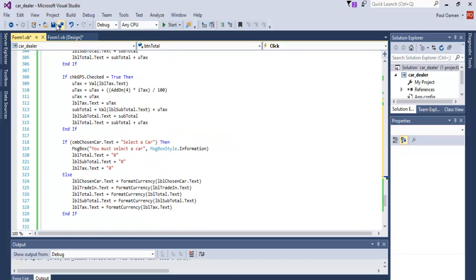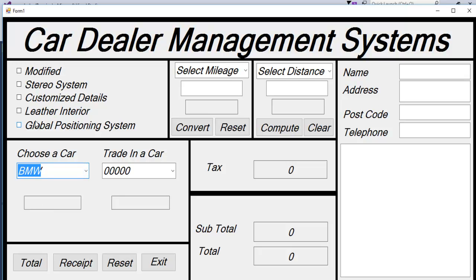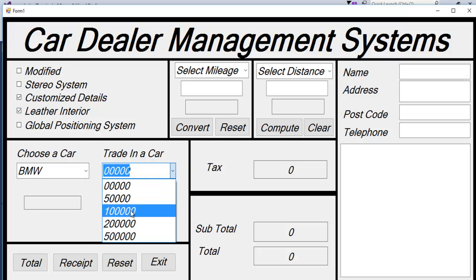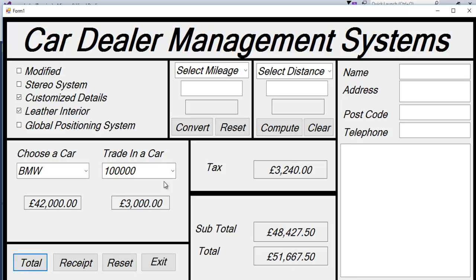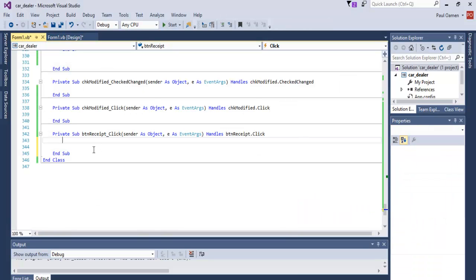Let's run it and see — save it first. If I decide to select BMW, maybe I intend to customize and so on, click there. Let's say we have a GPS on board. Select maybe any other cheap car — okay, that's it. All that is left now is to work out these last items, and we need to take care of the receipt as well.